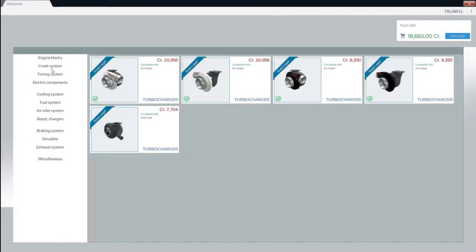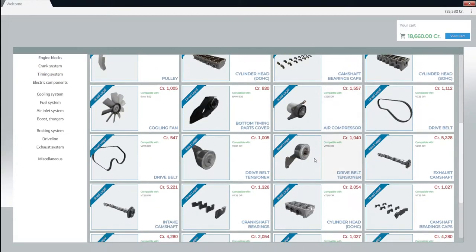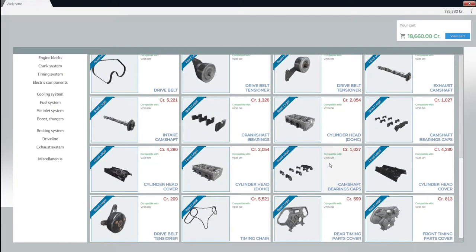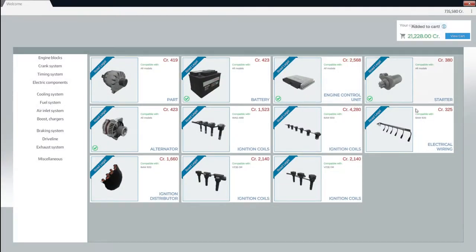Now that we have that, let's just see — this is the cranks, piston rods. We don't actually need anything over here. Everything there is fine. Timing system — I don't think we need to replace anything here. We probably can do like an engine overhaul where we completely change the internals, just to make it 100%. I think we're gonna have to buy a control ECU for it.